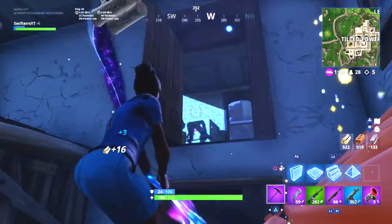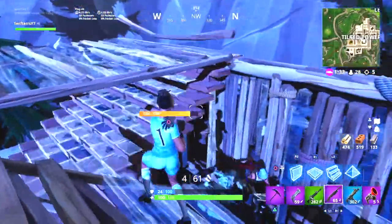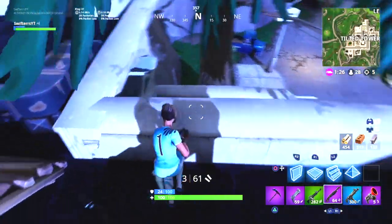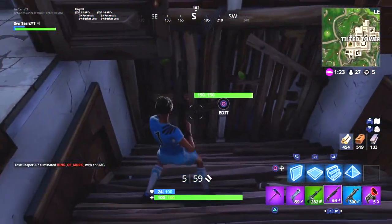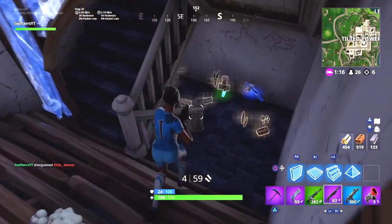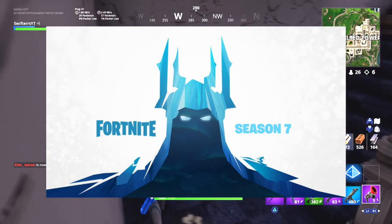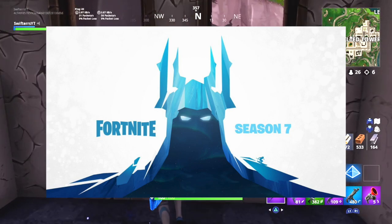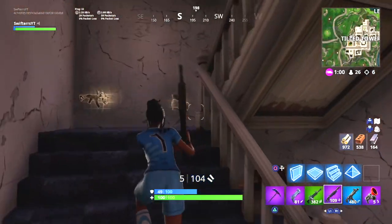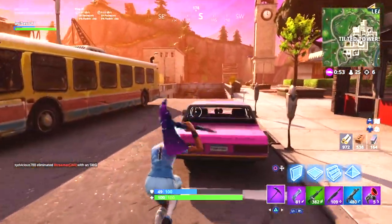Seeing all of these teasers leading up to the release of Season 7 definitely makes me super excited. The fact that we actually received our very first teaser image earlier today that depicts one of our many Battle Pass skins is exciting, and we are most likely going to see a couple of other teaser images as we get closer to the release of Season 7. In my personal opinion, it makes a ton of sense for whatever crazy, awesome ice creature or ice king this teaser depicts to potentially be either the Tier 1 or even the Tier 100 skin of the Season 7 Battle Pass.